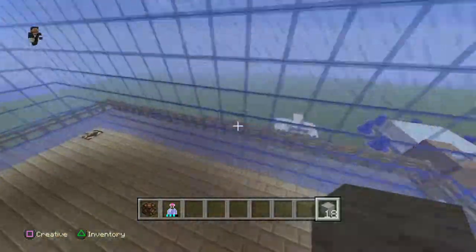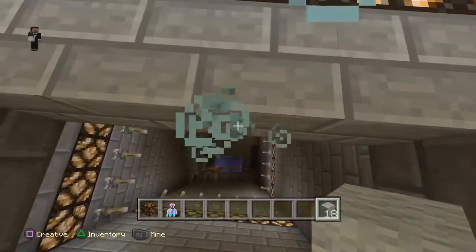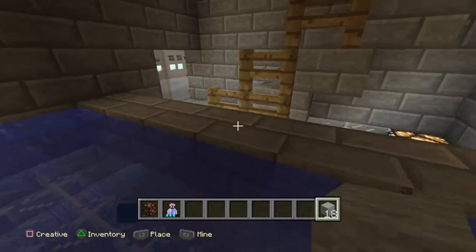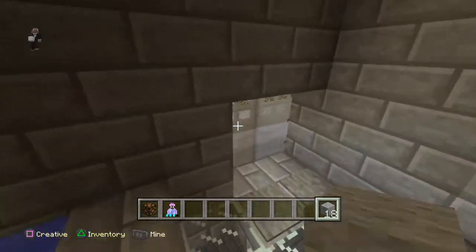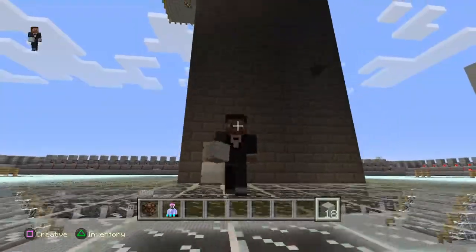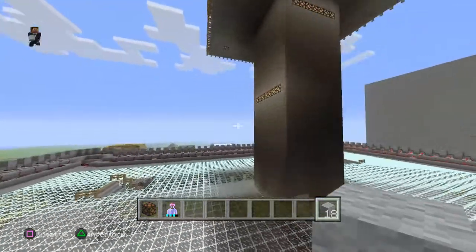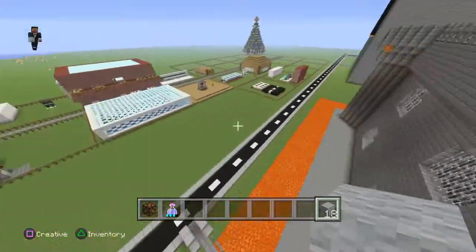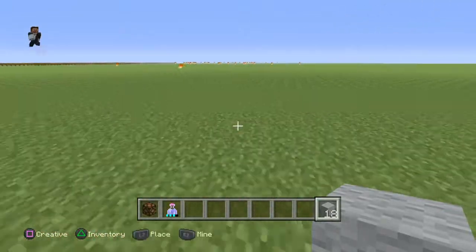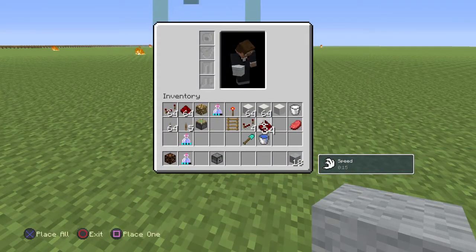I'm gonna show you how to make a firing system using redstone and dispensers. It's pretty straightforward, you don't need that many things. We're gonna come away from all the wood because we don't want anything bad to happen to it. We need a dispenser and redstone.